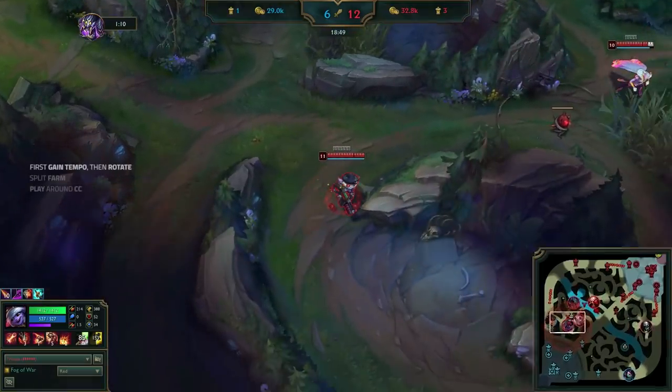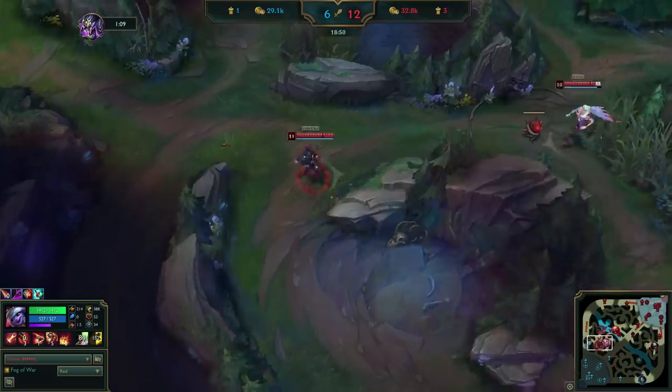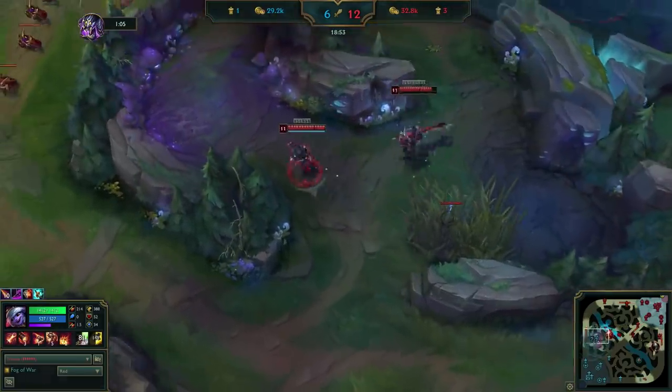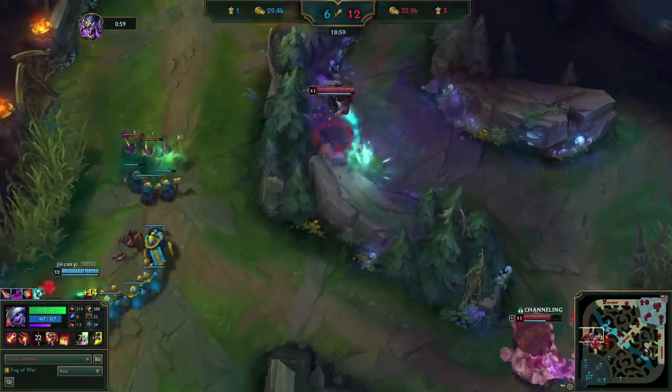Uzi pings on himself while he has a tempo advantage, calling his team to make a play on whoever shows up to the top minion wave. Gaining the tempo and moving first, then calling your teammates for the play, helps make the play look clear and easier to follow for them. That being said, they might just ignore you anyway — these things happen. Cassio shows up to farm the top wave and gets obliterated by Uzi and his team.